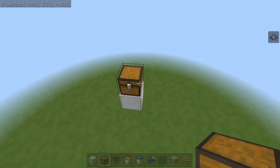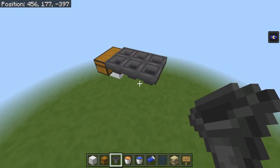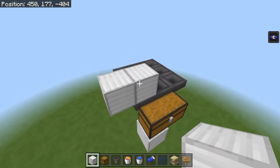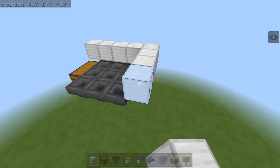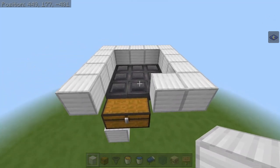If you are familiar with my channel at all, you know that I like to build from the bottom up. We are going to start by building a 3x3 little collection area, and then we are going to frame out these hoppers with any kind of building block. This does not have to be iron blocks — I get a lot of questions like that in the comments. It doesn't have to be iron blocks; this is just what I use for my tutorials. You can use anything you want as long as it's a solid block.